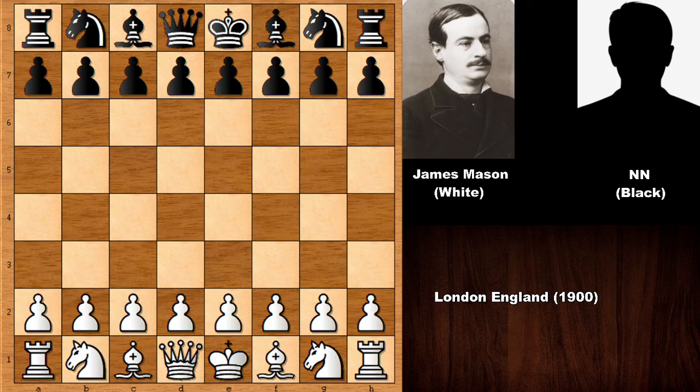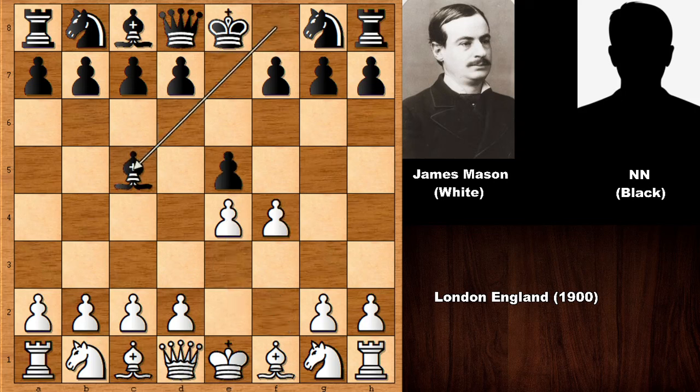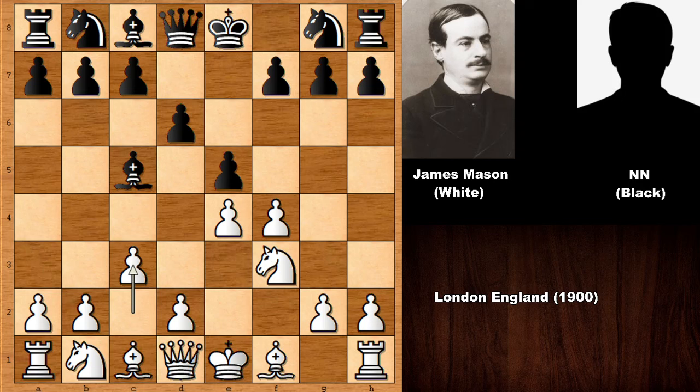James Mason, who has the white pieces, starts the game with e4. We have e5 and the King's Gambit Declined — bishop to c5, knight to f3, d6, and then c3, planning to play d4.